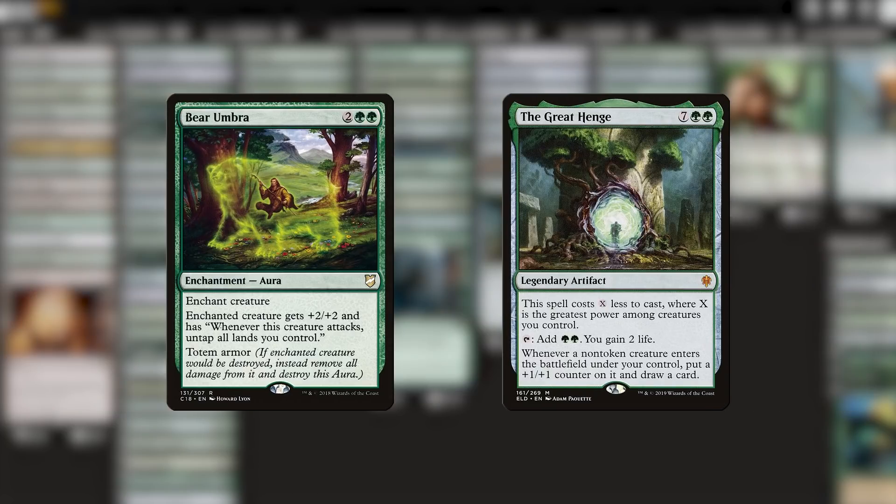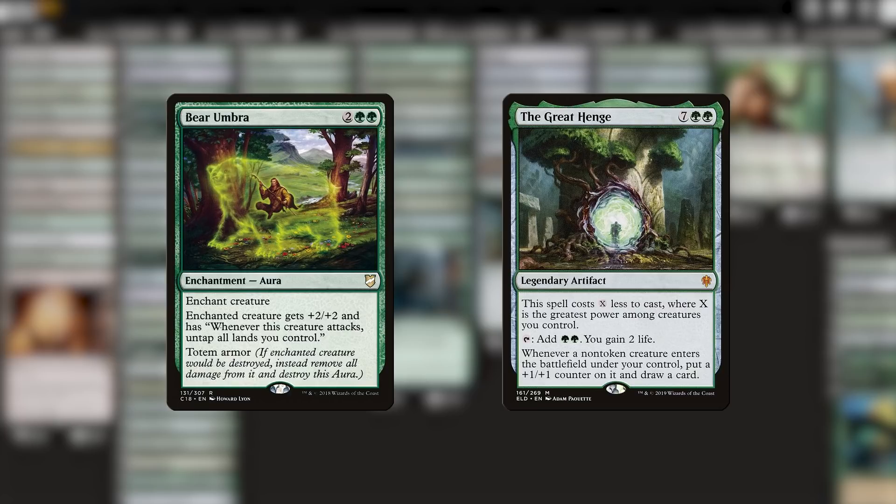Up next is Bear Umbra, which is perfectly on theme, but costs a pretty penny. I'm going to make a weird recommendation here — I think Temur Sabertooth might be worth a look. It rescues bears from danger, but more importantly, it gives us the ability to cast them multiple times. This can repeatedly trigger our commander or our draw engines, and it's all around just a pretty solid piece of work.